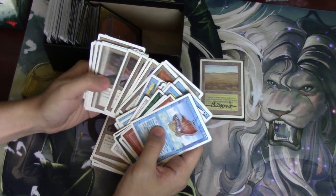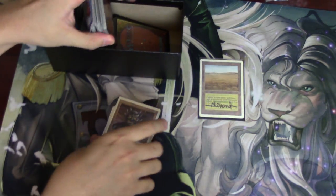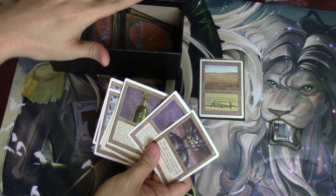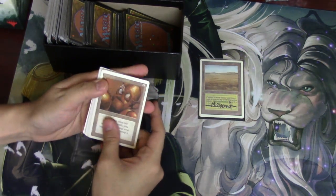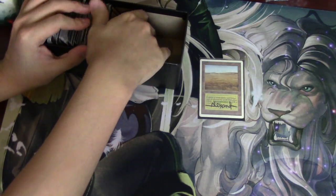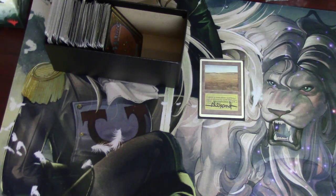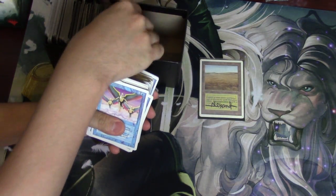Clockwork Beast, lots and lots of Golems — the Golems continue. Bottle of Suleiman, Brass Man — this actually used to be one of the better cards in aggro, one of the strongest aggro cards ever. More Life Taps. I used to think life gain was really good, and then I felt like it was really bad.